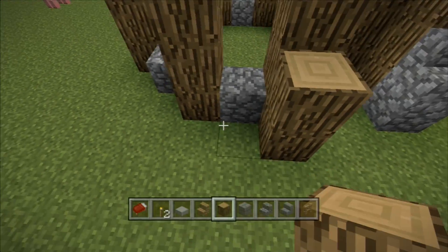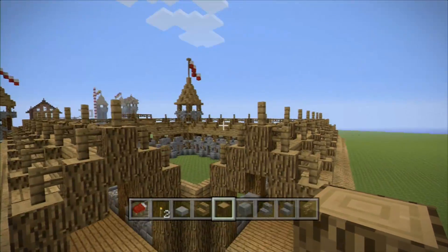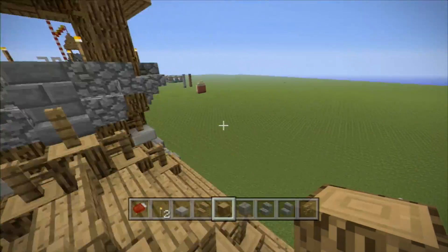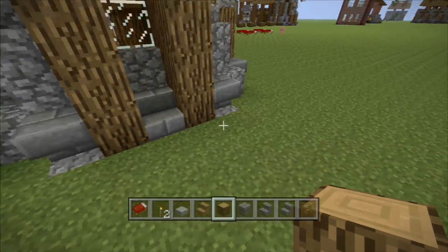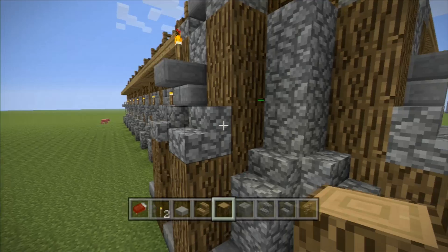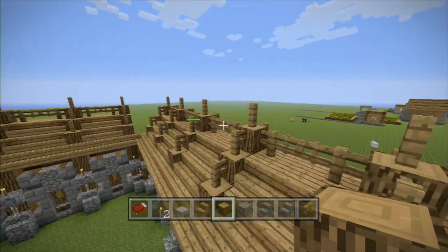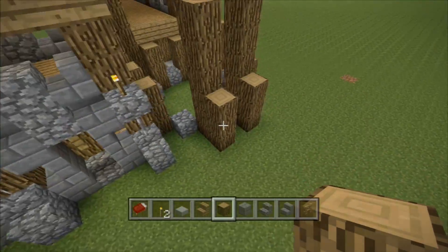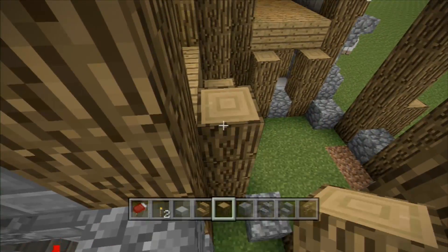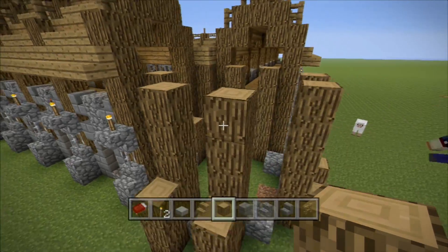We're going to figure it out. And then these, they have like two more in front of them, only on this side though — not on the inside because you'd be blocking off your wall. It's three high on the outside ones and then six high on the inside ones. So that's five, six. This is six. One, two, three. One, two, three. That would make more sense.